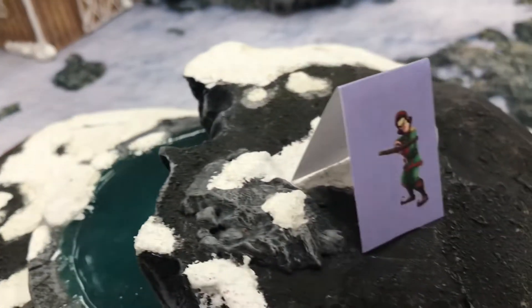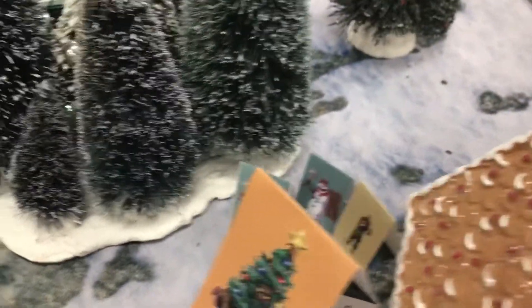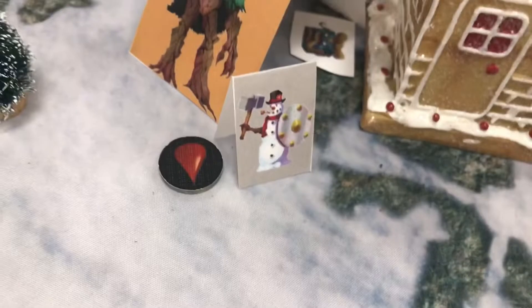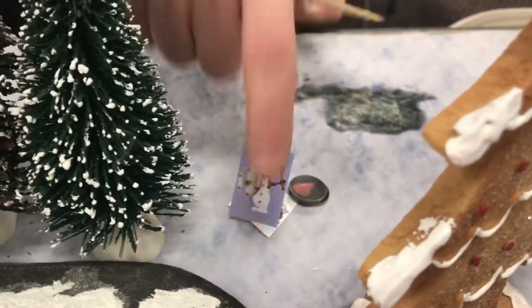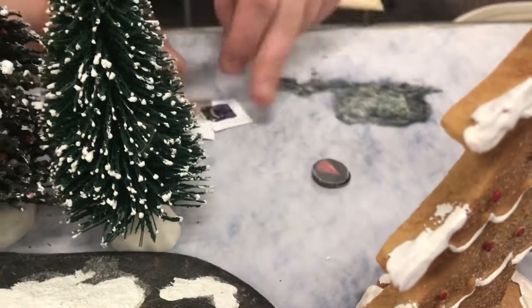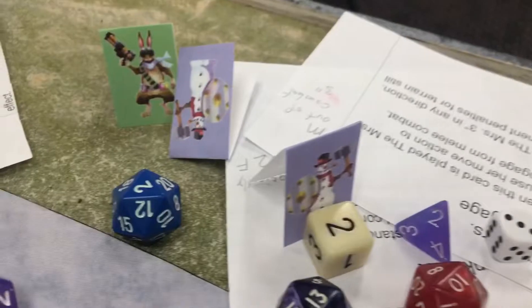Wrapping up the remaining combat off-camera. The Treant did one point of damage to the snow person. James won the next initiative and moved the snow person off the edge of the board with the treasure — playing on a three-by-three even though the board is four-by-four. James has one Kringle Point from the treasure, while the other side has three Kringle Points from capturing enemies.